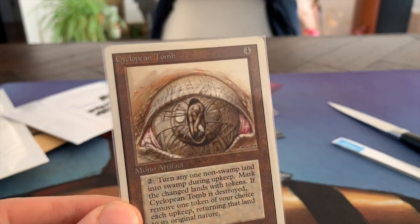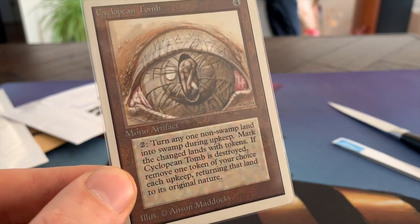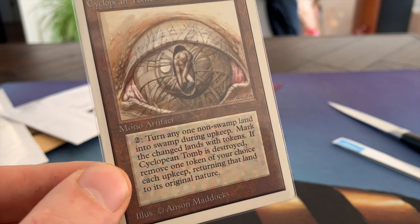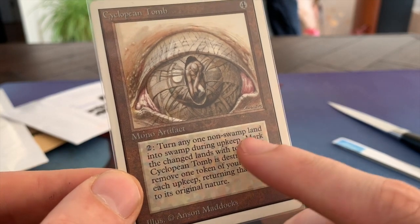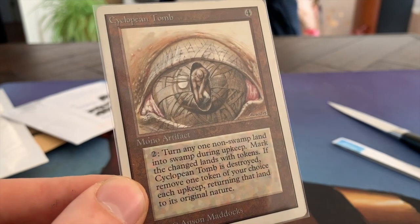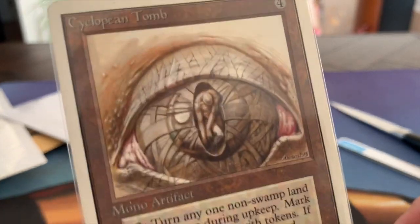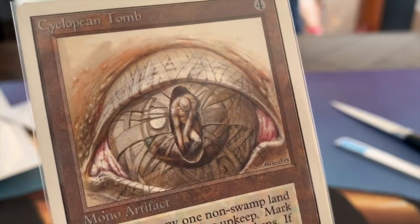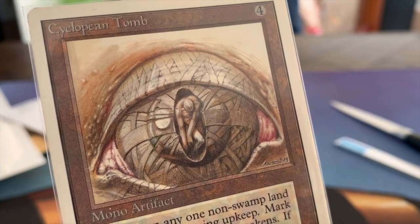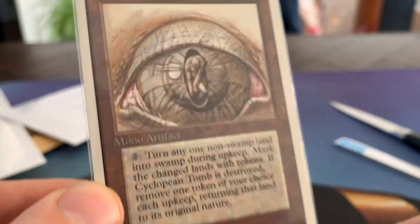You could also play with a Cyclopean Tomb — four to cast, Mono Artifact, two and tap — which turns any one land into a Swampland during the upkeep. Mark the changed lands with tokens. If Cyclopean Tomb is destroyed, remove one token of your choice each upkeep, returning that land to its original type. The cool thing is I actually get to choose. And this art — it's so gruesome — here you see the mummy in the pupil of the eye. It's just beautiful.